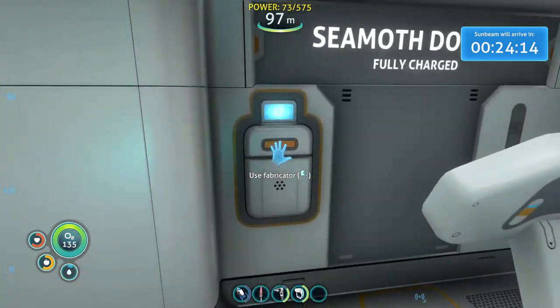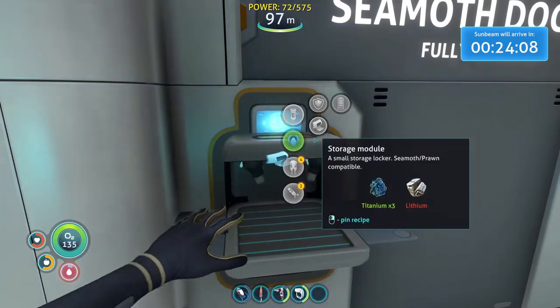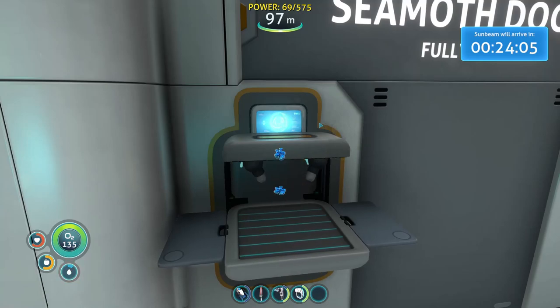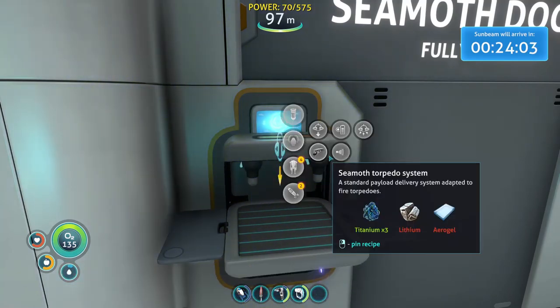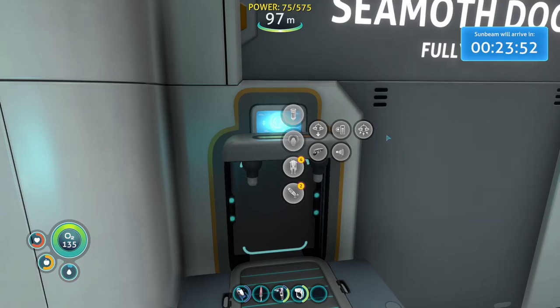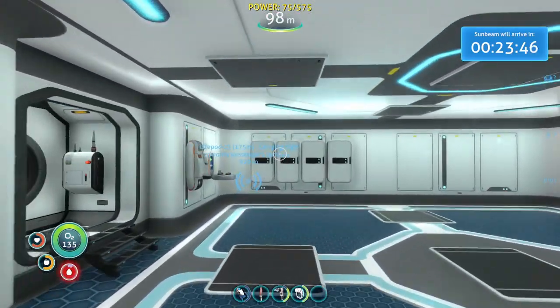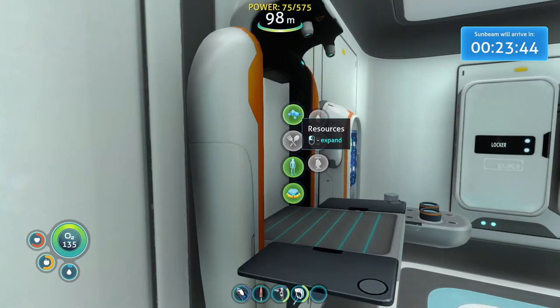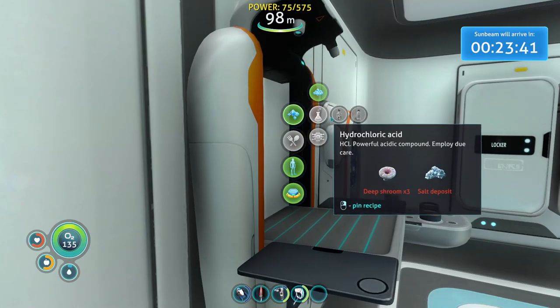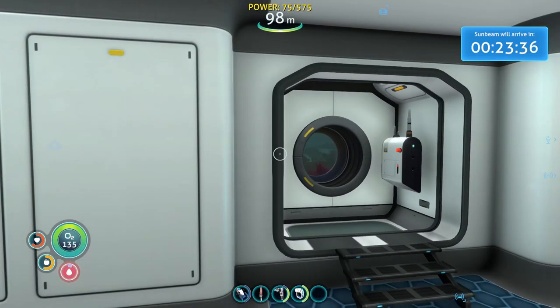I got all the stuff we need. We're gonna get another storage module and then a depth module. There's other stuff here we would have to work on. I need to look into what that one is - that green goo looks like one of the chemicals I can make. Hydrochloric - deep shrooms. I don't have any deep shrooms because I've not gone deep enough, and I honestly have no clue where they are.